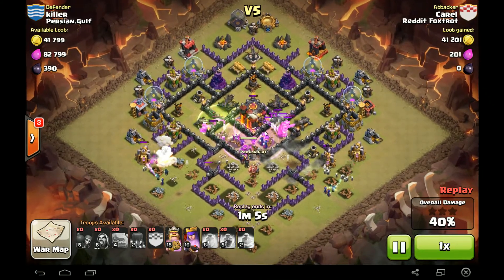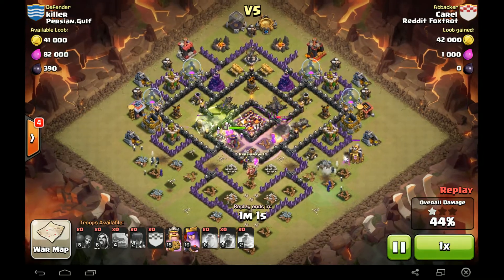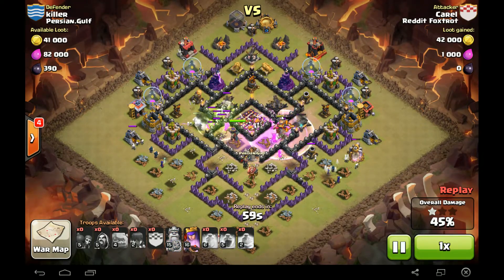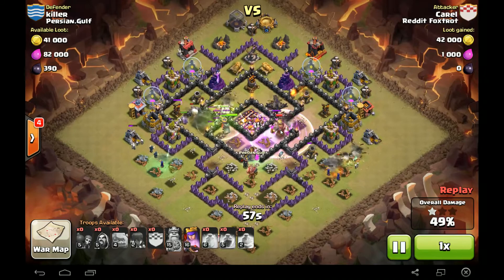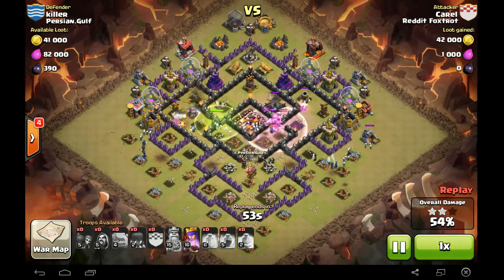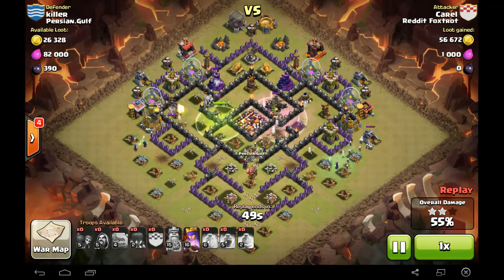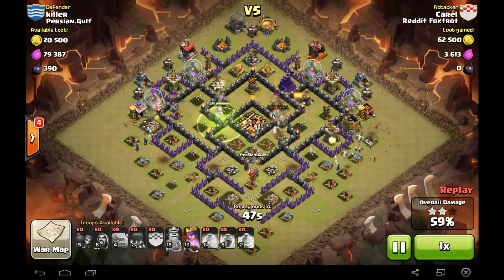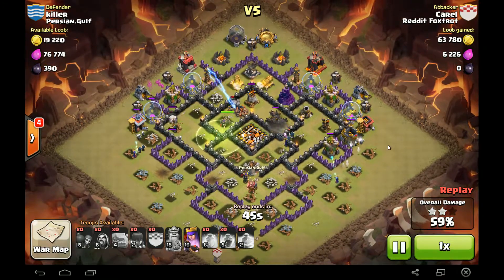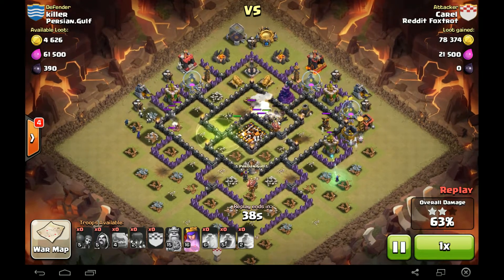Looks like that Town Hall's going down. Jump Spell right here. Looks like two X-Bows are targeting them on this side. King's taking the heat from this X-Bow. Queen's looking pretty good. Got some Wizards and Witches on this side, and a Witch over here. We got two X-Bows up still — that's going to cause some trouble for that Queen.